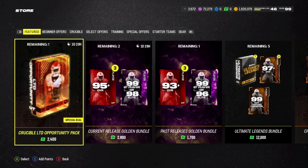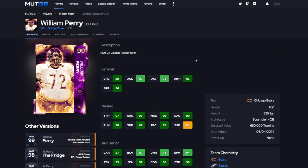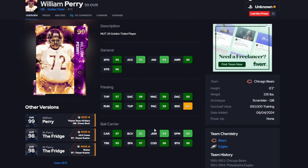Now let's check out the actual abilities and X-factors over on mygg.gg, because the in-game catalog can be buggy and unreliable. First up is William Perry — 6'2", 335 pounds, scrambling QB with Bears and Eagles team chemistries. He kept his Traditional 4 release. Hidden stats include 94 juking, 99 trucking, 97 stiff arm, 96 change of direction, and 98 break tackle.